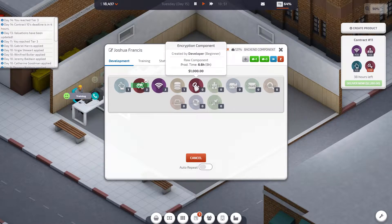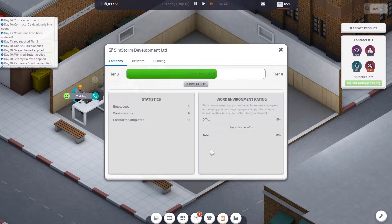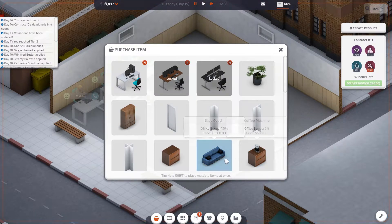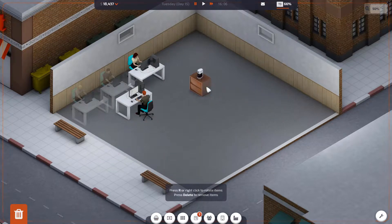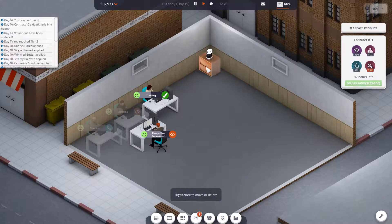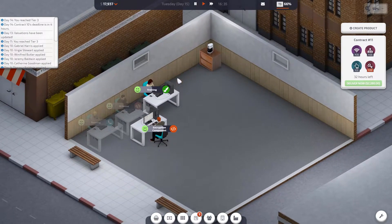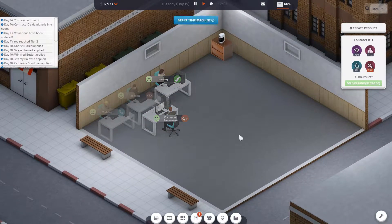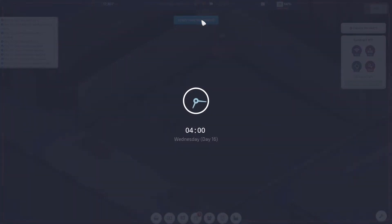We're going to switch Josh over to the encryption component development. We're actually progressing towards tier 4 nicely — our office has 8% benefit, which really doesn't help at this stage. We need a lot more office bonuses. So I'm going to buy a coffee machine, which helps to increase the work environment. Certain types of employees like intermediate or expert need a certain amount of office environment to work there, which is a bit annoying.